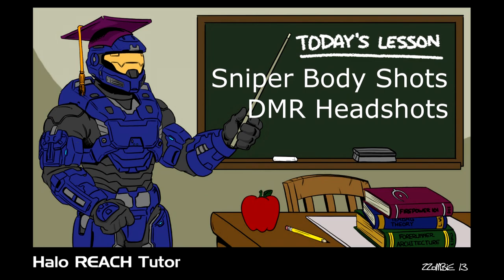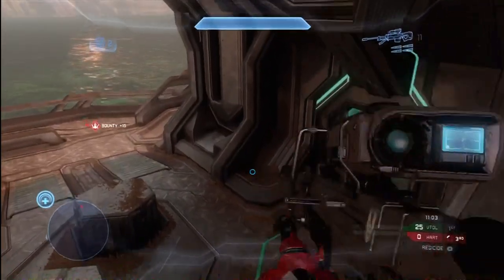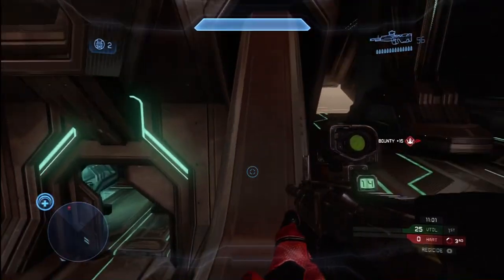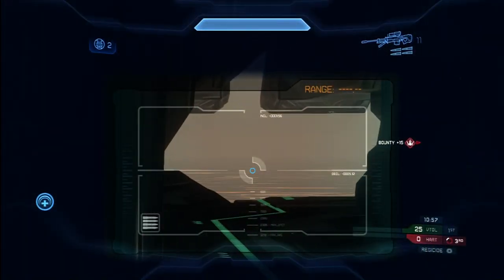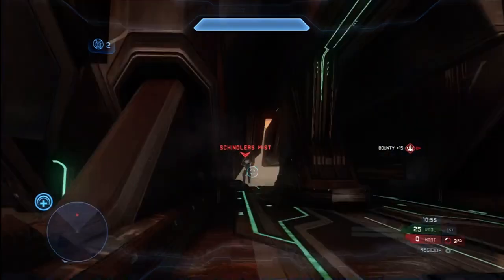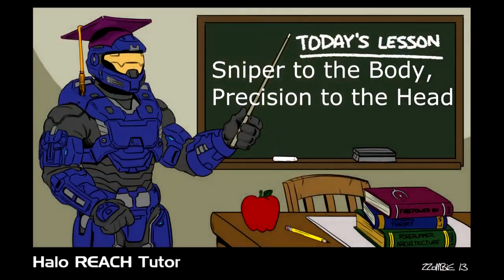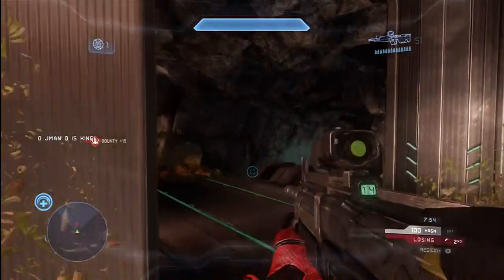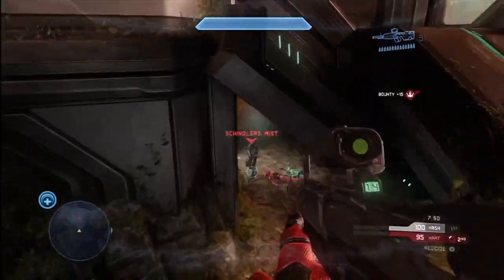Ideally, you want that headshot, but when you can't get the headshot the first time around, you can still clean them up with a headshot from a different weapon with less valuable ammunition, like I do right here. I line up the sniper, get the quick body shot, and then I'm able to switch to my secondary weapon and finish him off with a DMR before he even has a chance to strike. This is a very effective way to conserve your sniper ammunition but get very quick and easy kills.